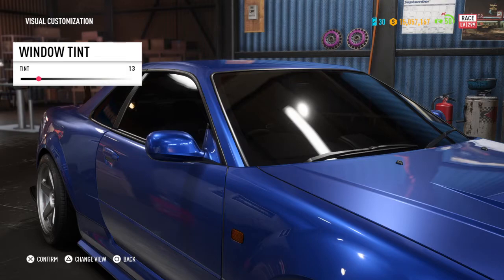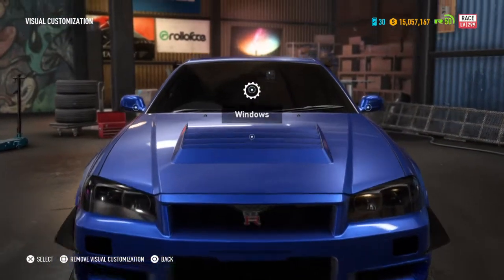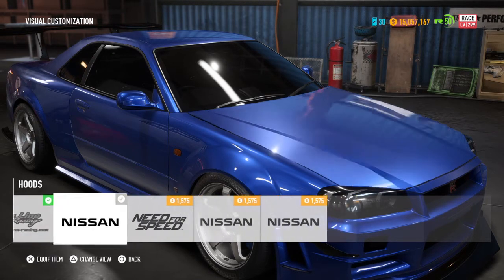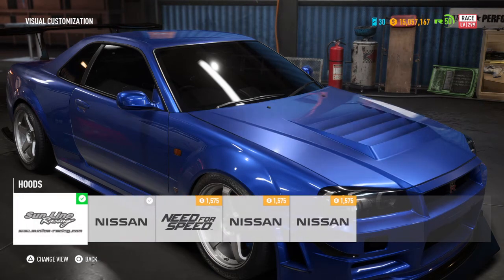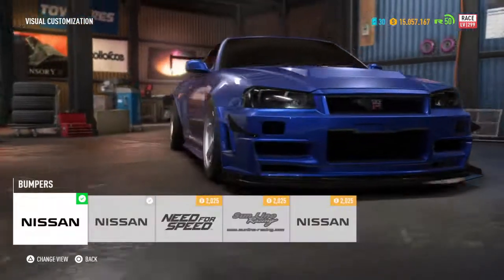Let's have a quick look at customization. For the hood we've got Sunline Racing — there's a big vented hood, and I think there's a smaller version. Yeah, this one's a little bit smaller, this one's longer in a way, just a little vent on the side right there. I personally like this one, so this is the one I go with.